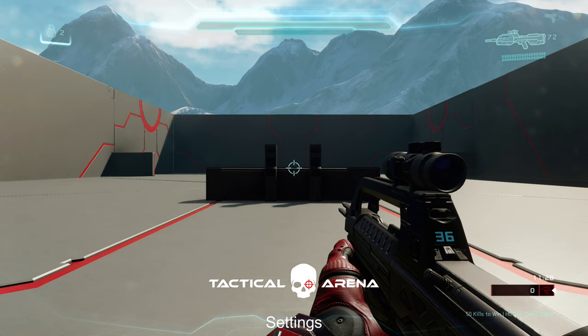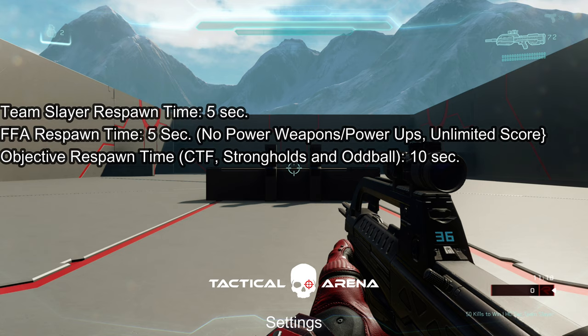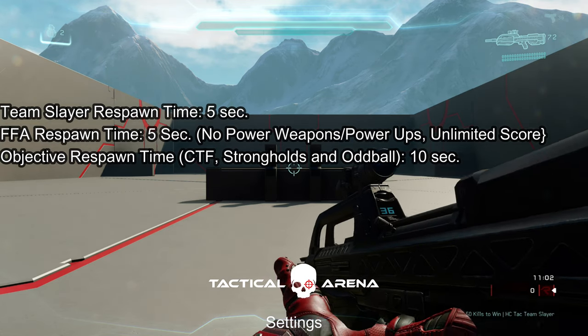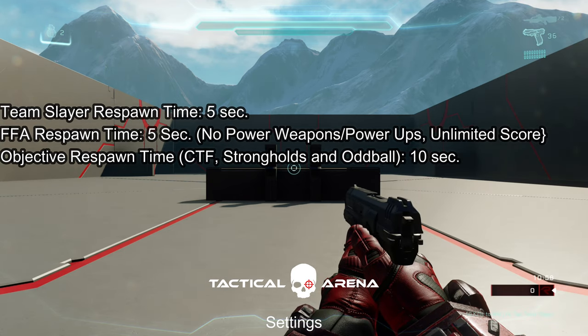Some more information I'd like to provide on the game types is that on Slayer, the respawn time has been reverted back to five seconds rather than Halo 5's eight seconds. And for objective game types such as Capture the Flag, Strongholds, and Oddball, they've been reverted back to the classic ten seconds rather than eight seconds. Lastly, Free For All has also been reverted back to five seconds rather than eight seconds, as well as unlimited scoring and no power weapons or power-ups.